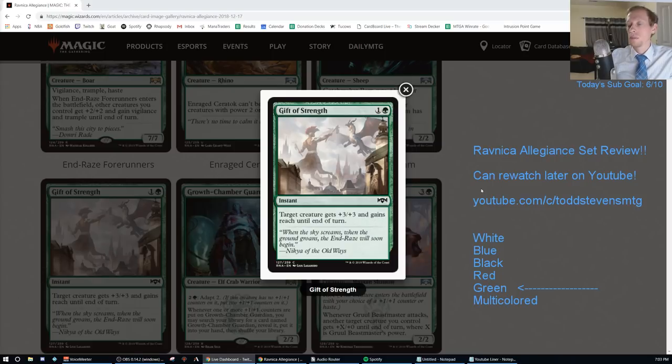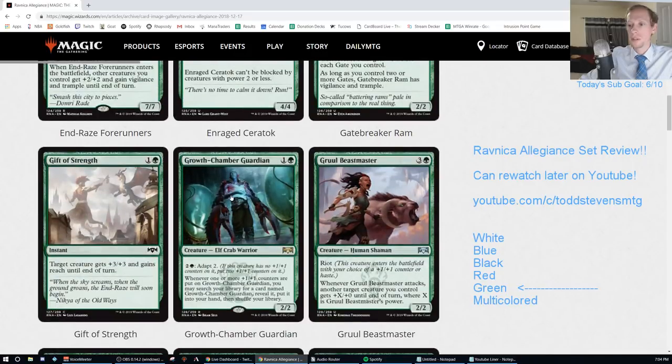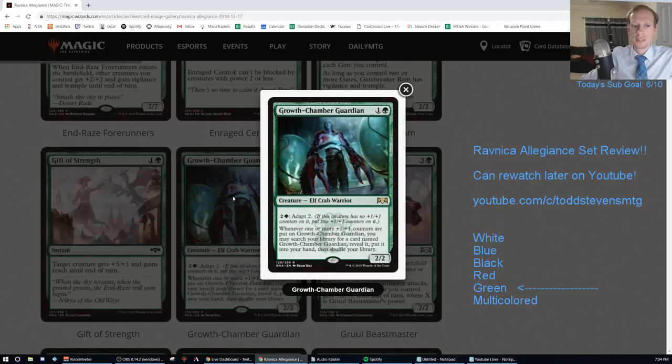Gift of Strength. One and a green instant - target creature gets +3/+3 and gains reach until end of turn. Giant Growth costs an extra mana but gives your creature reach. Are any green decks going to play this instead of Pierce the Sky, which is the same mana cost and just deals three damage to a flyer? Don't think so. That's an F.